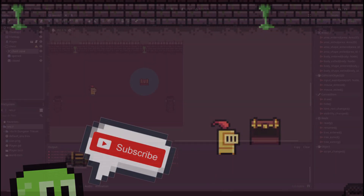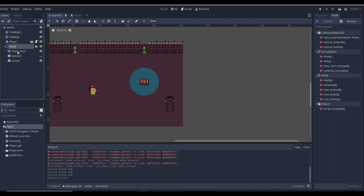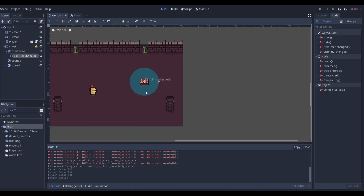To start the tutorial I have a chest here which is just a static body with an Area2D and a collision shape around the chest — for detecting if you enter or exit the chest area. If you click Enter when you're in this area the chest will open if you have the key. If you don't have the key it won't open, and if you're outside the area with the key the chest still won't open.